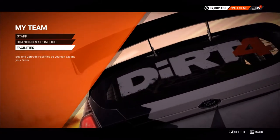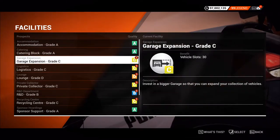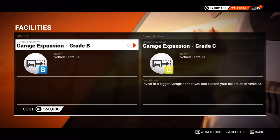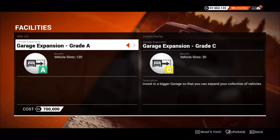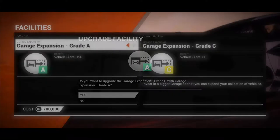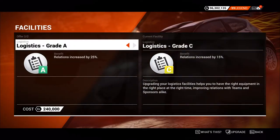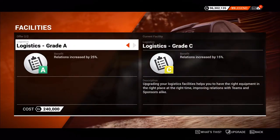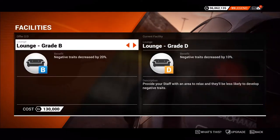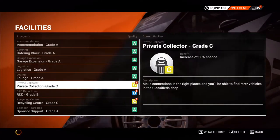Okay, time to maximize the facilities. I am at level 99 using the cheat trainers. So this is garage expansions — it will expand my garage to 120. Cool. Now this is logistics. Relations is increased by 25%. It costs 170,000. My bet.